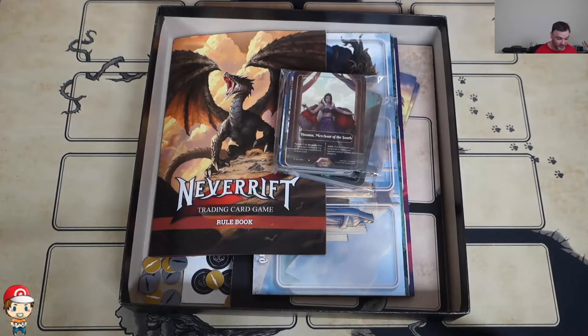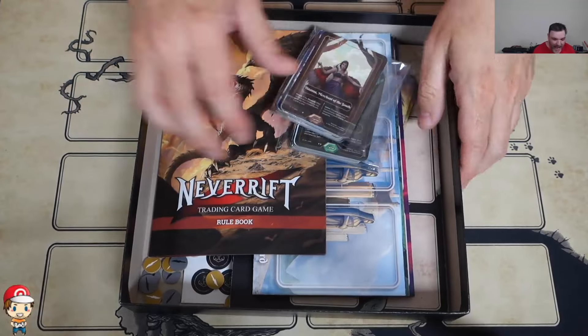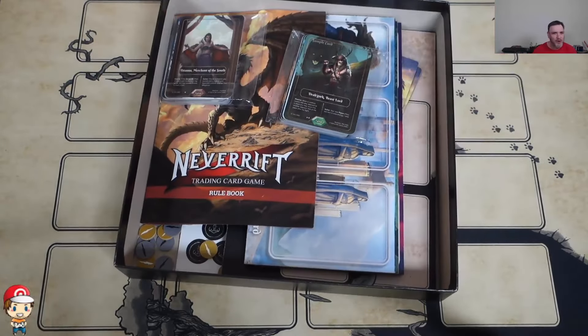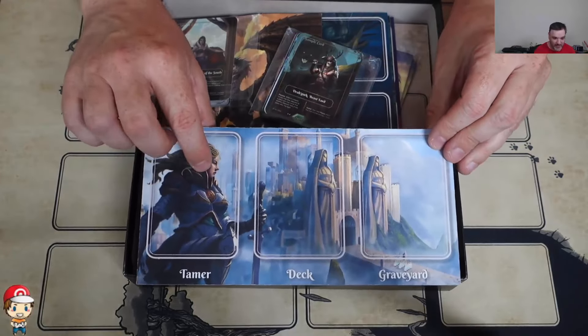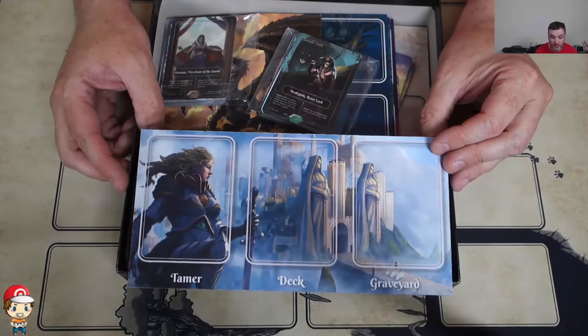This game is so much fun to play. There are five decks and I'm going to show you a couple of them. You play it on a four by four grid. It's weird — you have to sit next to your opponent when you play. I'm so used to sitting opposite, but you sit next to them. And you get a little board like this. This is my favourite deck, so I'm showing you this one. You have a tamer card — that's what you build your deck around — your deck and your graveyard, which is your discard pile.